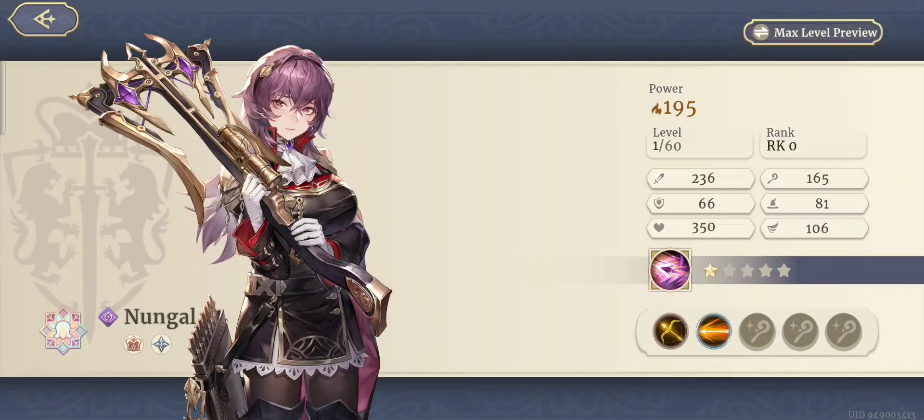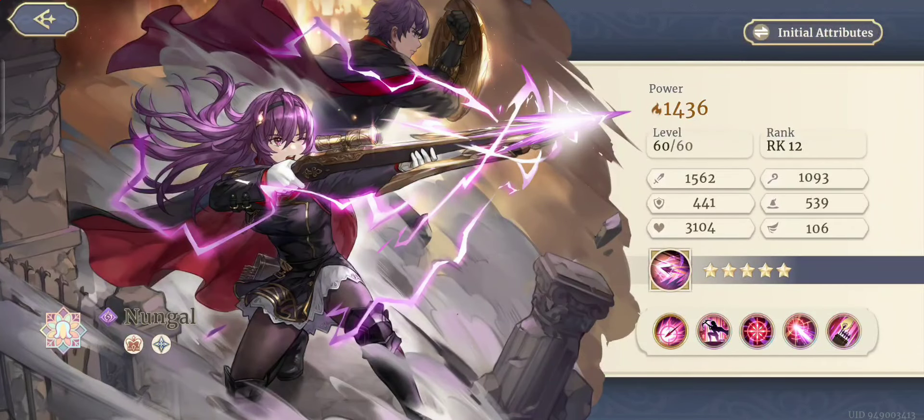Here she is at base stats, and here is when you're maxed. We see very good physical attack, and magical attack is pretty good too — almost like a hybrid unit. Good magical defense, pretty good base regular defense, decent health, and 106 speed. Not bad.